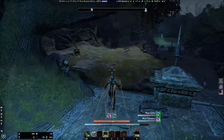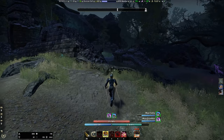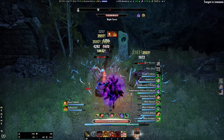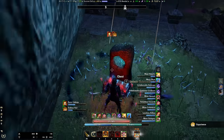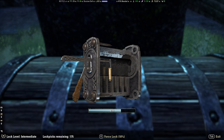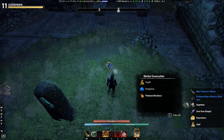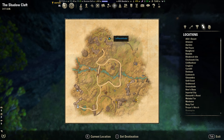Then we're going to head down here. If the boss is up you can kill it if you want, or just continue past. The next chest is up here — you're going to have to kill these enemies — and the chest is just behind. So bring up the map — we're now over here.